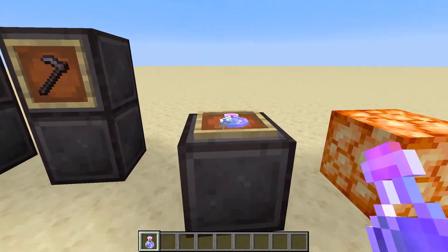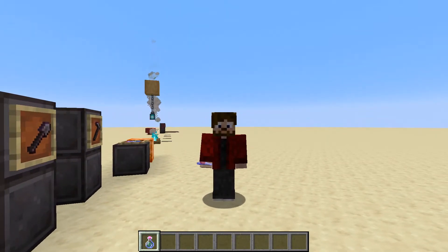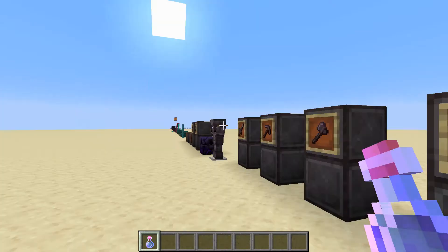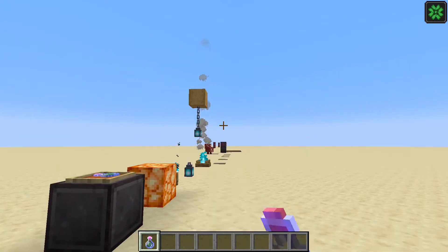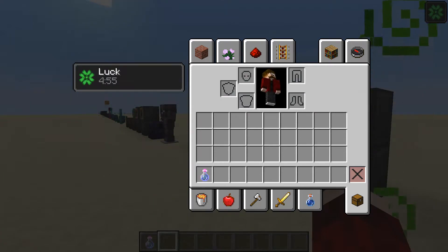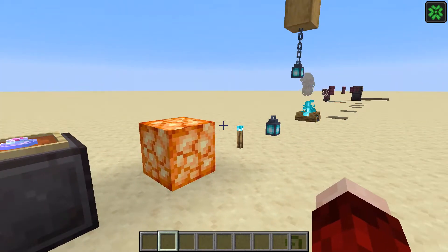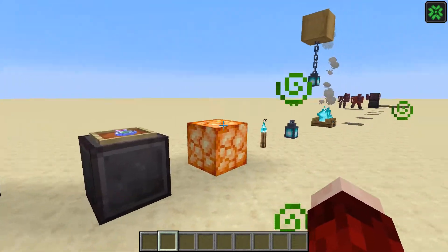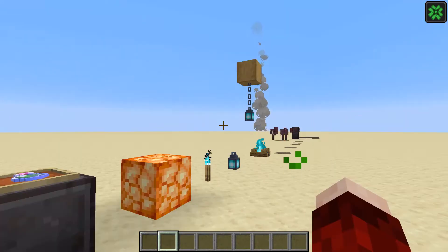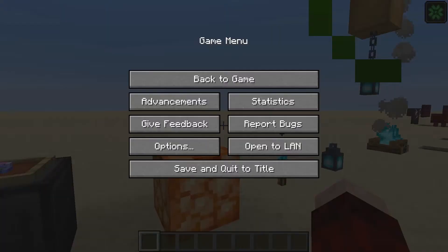Next we have a brand new potion — the potion of luck. It might have been in the game before but I've never seen anyone talk about it. I've got no clue what it does but it gives you a four leaf clover in the top right of your screen and this green particle effect that makes it look like you're poisoned for some reason.